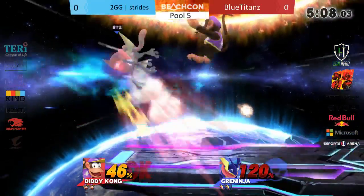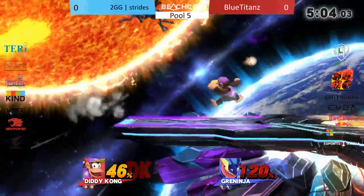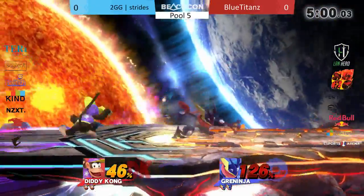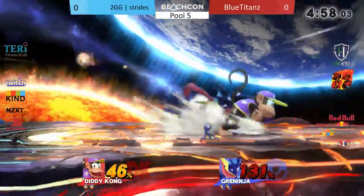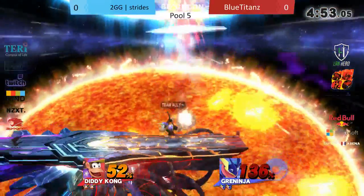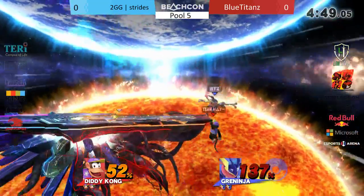You have to be careful here — he hits the banana. Strides all over him here, edgeguard opportunity. Greninja is actually deceptively tricky to edgeguard. Anytime I play one I think I can snipe him out of his hydropump recovery, and they somehow always avoid it. You really have to master the angle of that recovery. Almost taking that stock right there — fast fall going to save Greninja there.